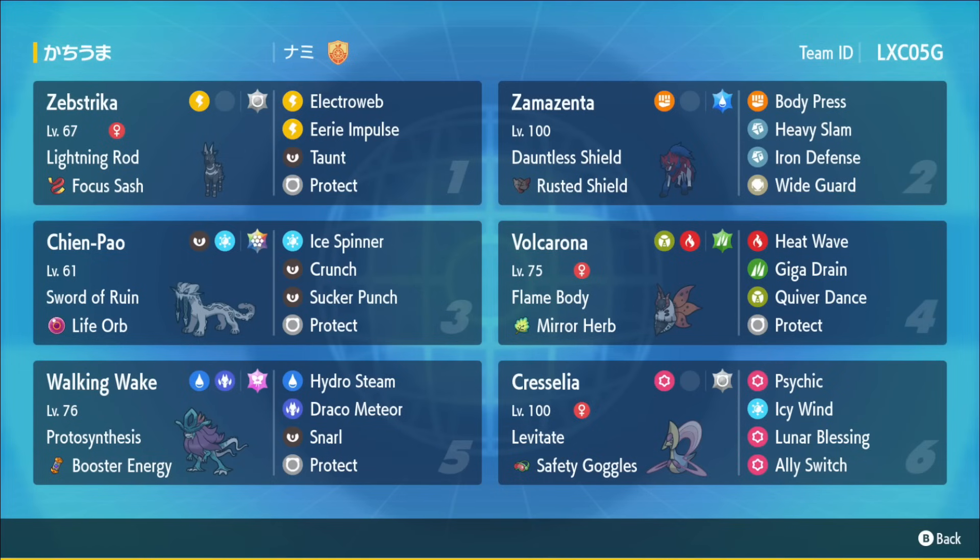It's a 149 speed stat compared to Cresselia's 150 speed stat. The idea is if Zamazenta is statused — for instance by Spore or Will-O-Wisp, which are usually meant to slow down Zamazenta — Cresselia will outspeed, go for Lunar Blessing, not only heal Zamazenta's HP but also get rid of those statuses. That's one of the big ways a lot of players try to counteract Zamazenta.